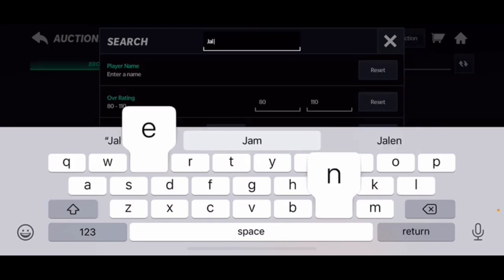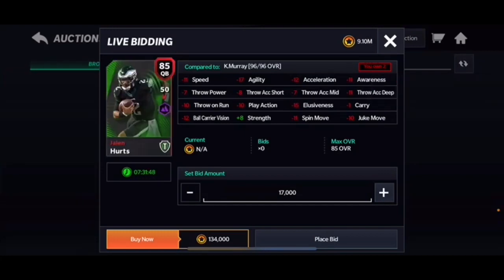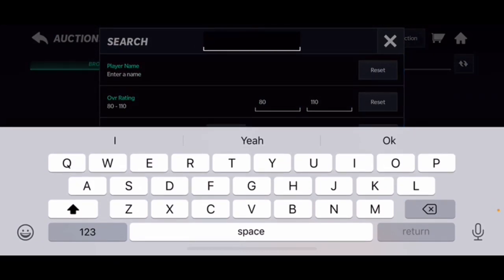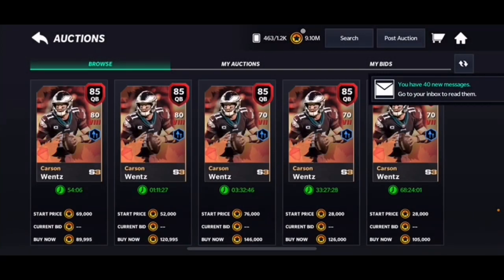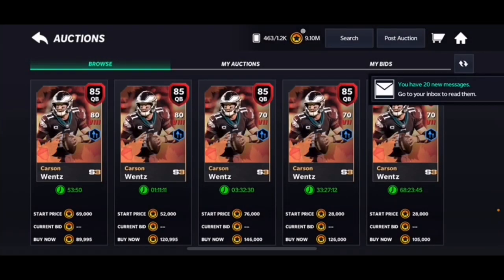Next is Jalen Hurts — 82 speed and decent throw accuracy across the board besides deep accuracy, with 86 throw power. He's a scrambler with low power, but you could definitely roll with him for a bit. Then there's Carson Wentz going for about 90k. Only 78 speed, but 86 throw power and deep accuracy around 80 — not bad, you could get away with using him.